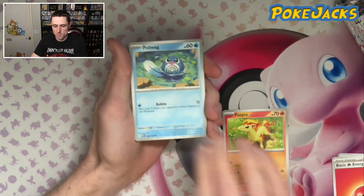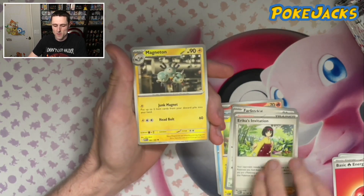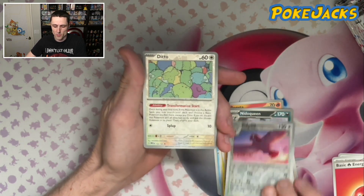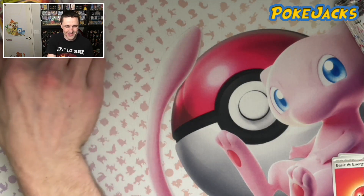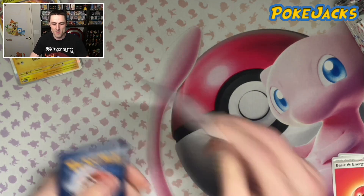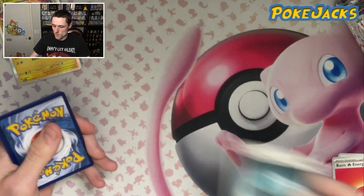We've got a Ponyta, Poliwag, Pikachu — this is looking exactly like the last booster pack. We've got a Magneton, so that's a little bit different. A Nido Queen, I believe — that one's a new one for us. A Pidgeot in Reverse, a Ditto in Reverse, and an Electrode Hollow. So we've got a few new cards there, but there were a lot of similar ones as well, which I'm not really a fan of. As long as I'm getting new cards, even if it isn't the bee's knees — as long as we're getting something different, that's the main thing we want to see.